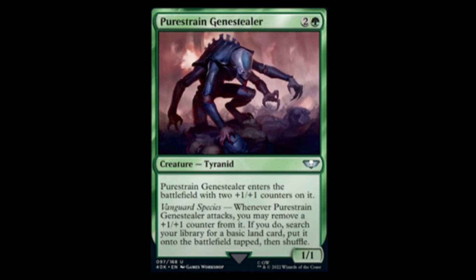Next we have Pure Strain Genestealer — green and two for a one-one. When it enters the battlefield it comes with two plus one plus one counters, making it a three-three. Vanguard Species: whenever it attacks, you may remove a plus one plus one counter from it. If you do, search your library for a basic land card, put it on the battlefield tapped, then shuffle. This thing is amazing — pretty good common.